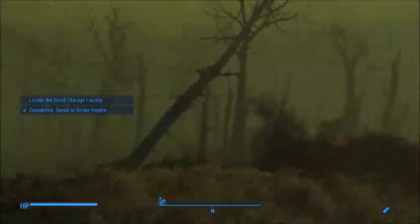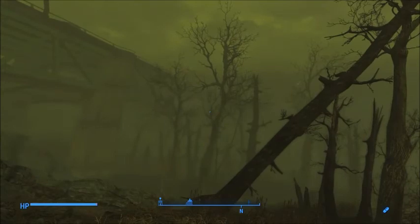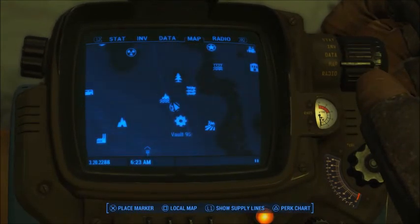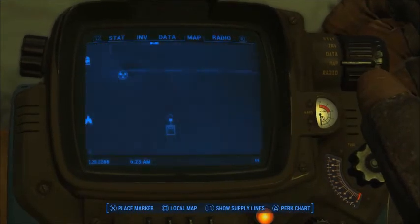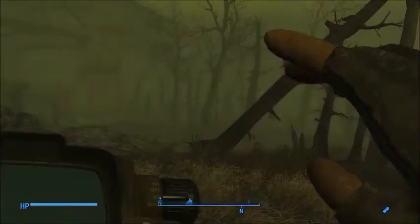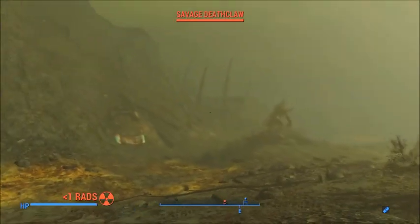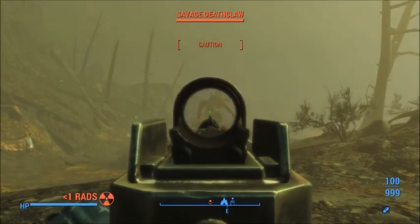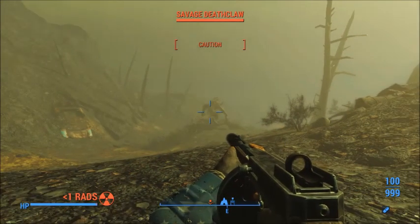Thank you, Scribe Halen. Let me see how close I can get us to the location. I think probably Virgil's Cave is going to be our closest location, so we're going to start from there. Oh, Sugar Britches, I forgot about you. Well, actually I didn't — I just didn't expect you to be alive.